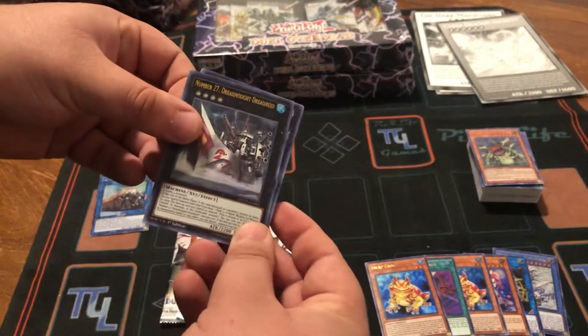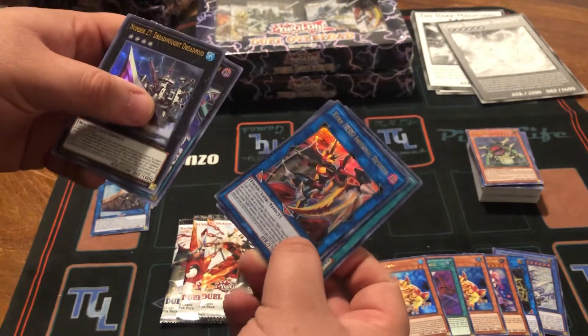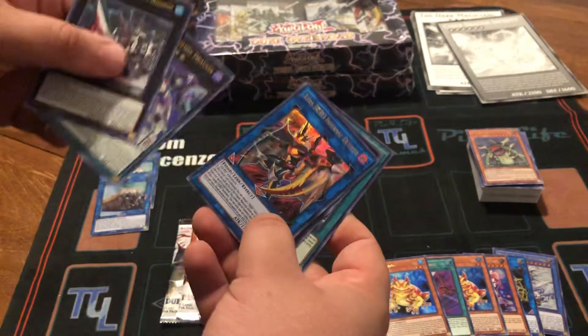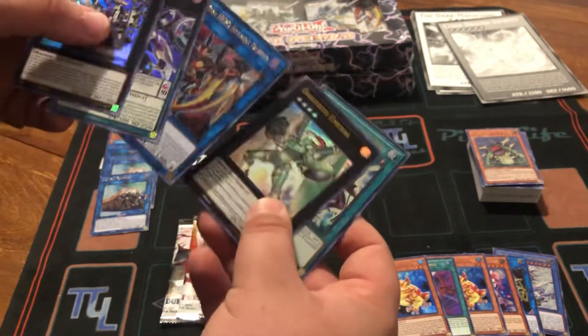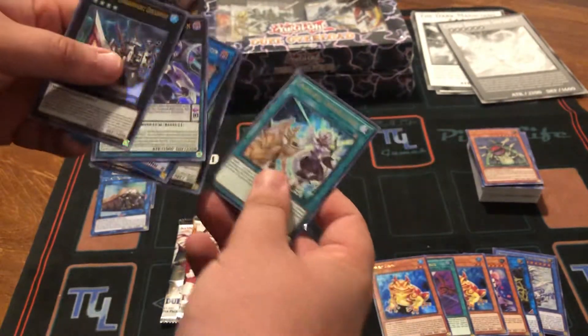We got number 27. So our first pull here: Dark Anthem Wand, Extra Hero, Infernal Divisor — its OCG name was Hell Divisor, so don't blame them for changing that name — Digest of Emerald, and Synchro Transcend.